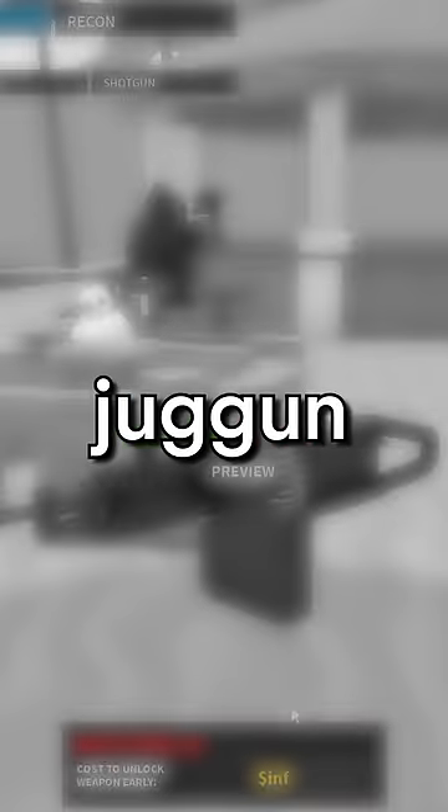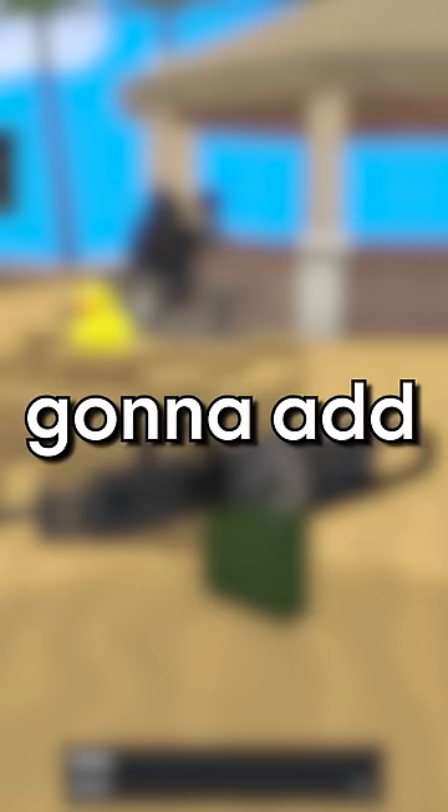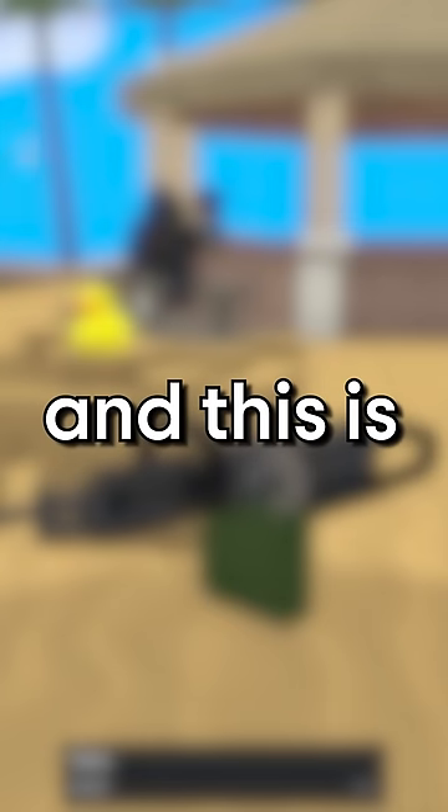The gun in question is the Jug Gun, which was a placeholder for the XM556 micro gun that they're gonna add to the Juggernaut game mode, and this is what it looked like in action.